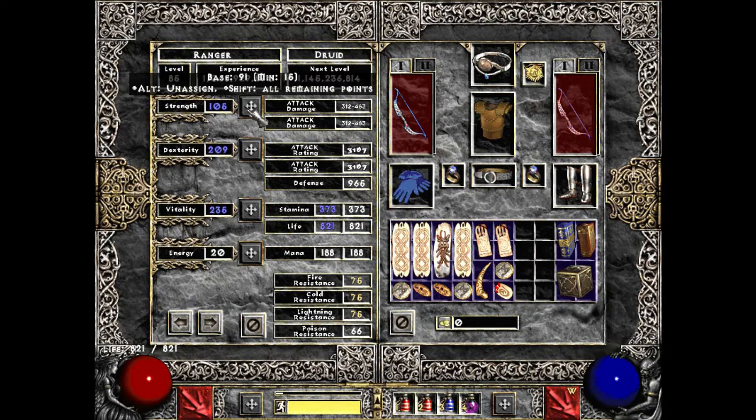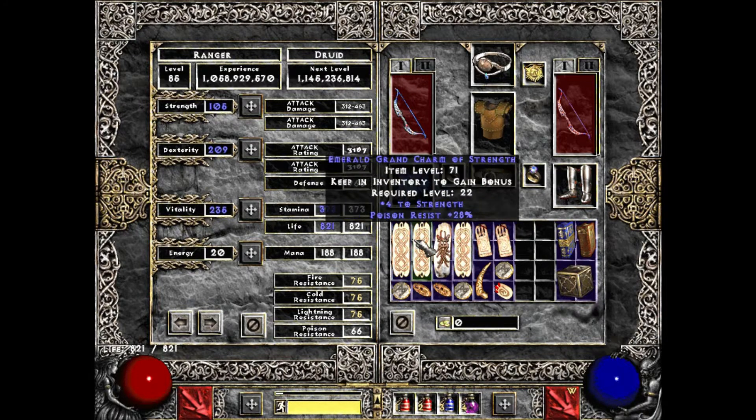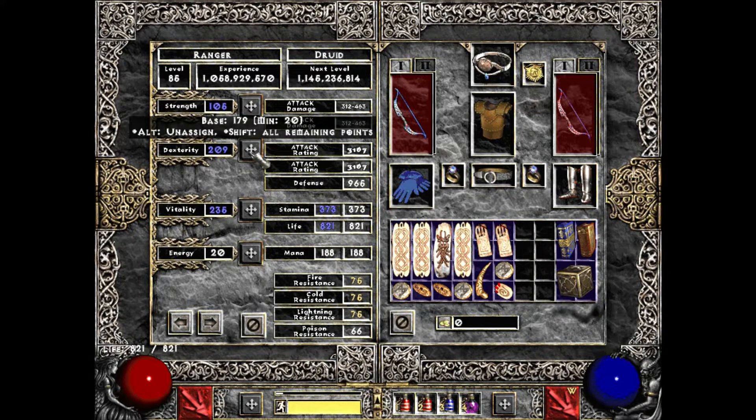For strength, just really enough to be able to wear the Wartraps - that's the highest strength item I've got. 91 base with four strength from a charm gets me to 95. I got up to 800 life a while ago, and then I just started putting points into vitality to increase my damage and attack rating.